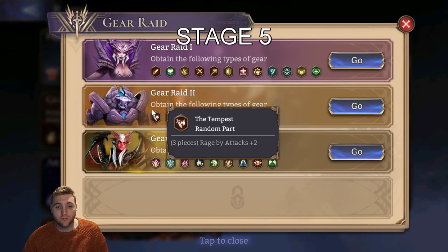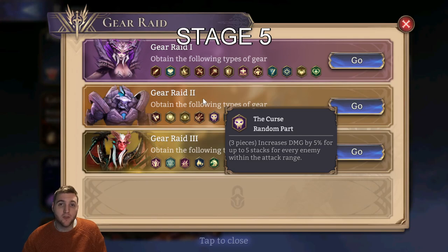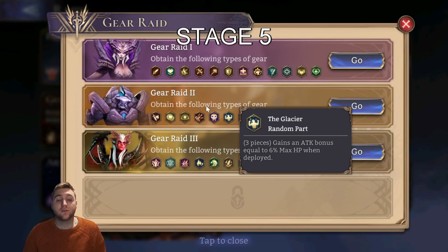The gear that can drop from it includes a bunch of different sets, but the main ones of importance in the current version are the Curse, which is one of the best AoE mage sets; Night Terror, which is one of the best DPS sets in general; and the Glacier, which is a very good set for tanky heroes or people like Anvito who really need extra attack from somewhere.